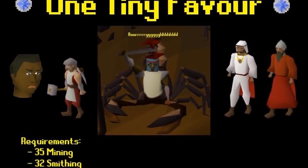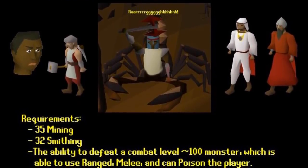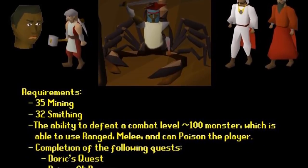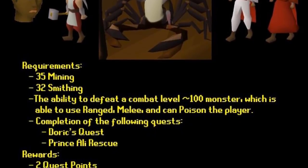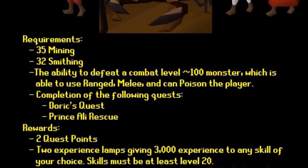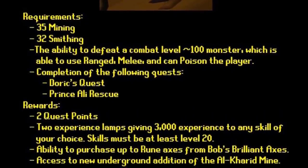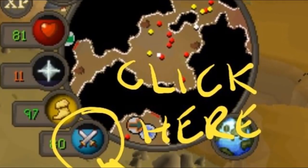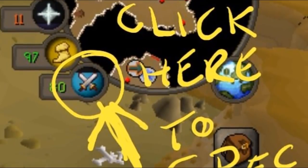Next, a free-to-play quest suggestion by TheLastJaw called 'One Tiny Favor' — a free-to-play version of One Small Favor. It would require 35 Mining and 32 Smithing to start, plus the ability to defeat a level 100 monster. Rewards would be two quest points, two experience lamps giving 3,000 experience to any skill, the ability to purchase rune axes from Bob's Brilliant Axes, and access to a new underground edition of the Al Kharid Mine. I really like this suggestion. Next, TedDevil suggests on mobile you'd be able to click a special attack orb directly, since switching tabs to use the special attack really doesn't work, especially in PvP. The orb would probably need to be increased in size.